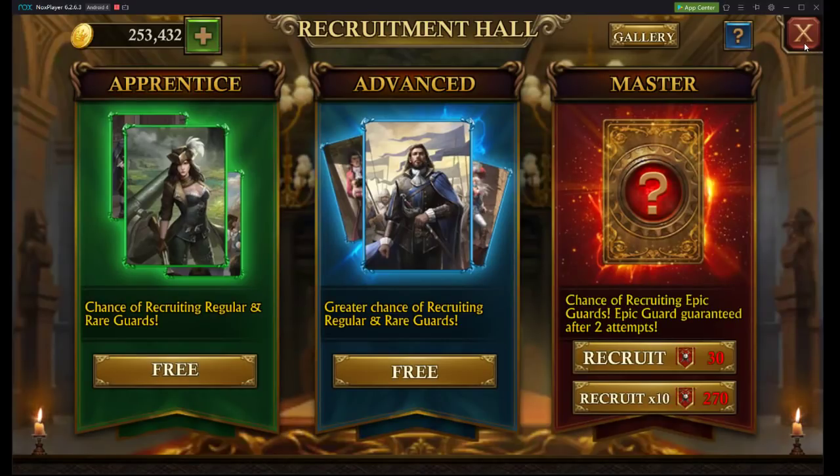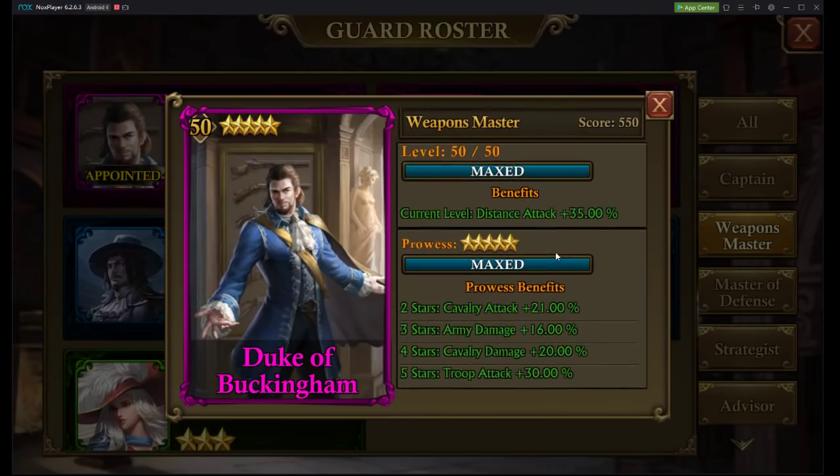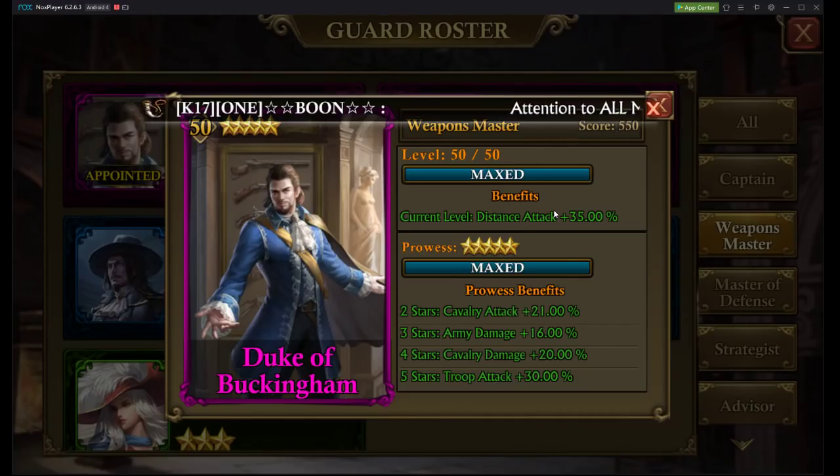So that is our Weapons Master. Let's take a look at who we're going to be replacing. I have a really strong guard already, but the stats from the new orange guard are going to be much stronger than what I'm gaining here. I can see I already have 5 stars, so at around 2 or maybe 3 stars would be when I'd want to replace Duke of Buckingham with the new orange guard. Keep in mind, you're only going to be getting 16 fragments per $100 for the new orange guard, so your cost is going to be a lot higher compared to a purple guard, especially one that is not a premium guard.